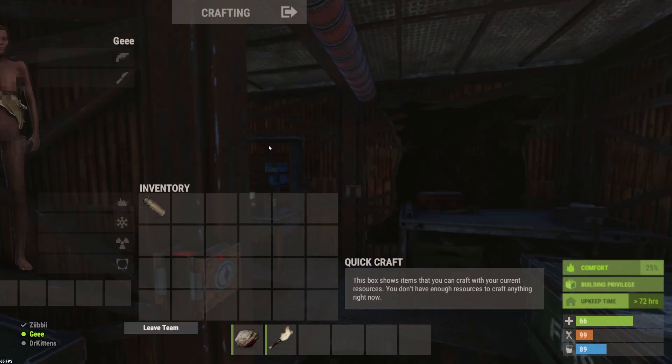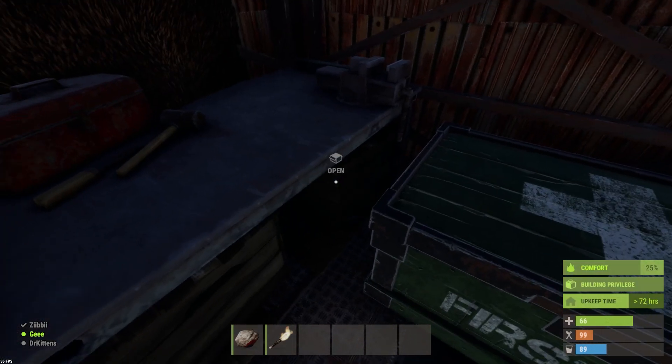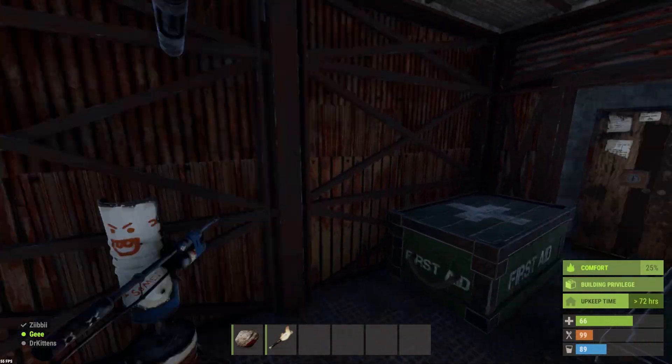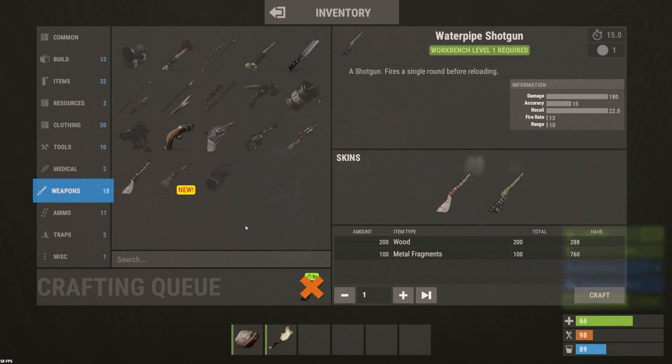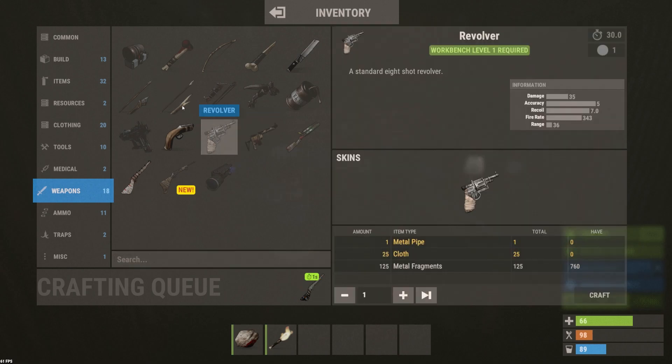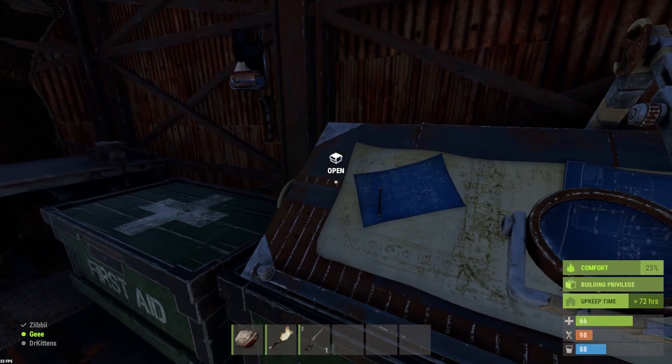It requires a level 1 workbench. I'll get some more wood and metal frags and craft myself a water pipe shotgun. We're crafting it now — done. Now I can make as many as I want. That's the same process for a revolver: if you find one and haven't learned it, bring it to your research table, put in enough scrap, and research it. That's pretty much it.